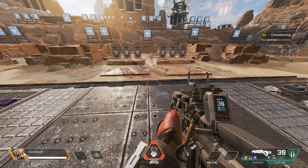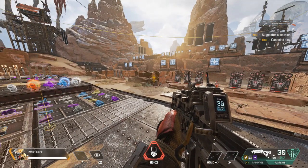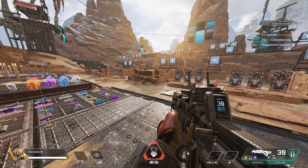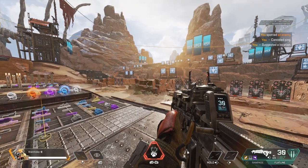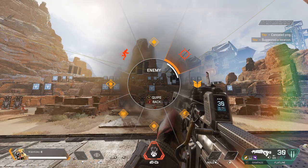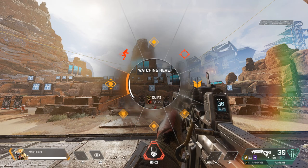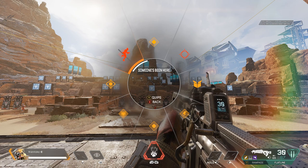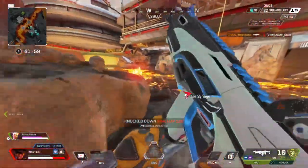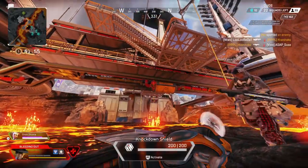One feature that pretty much changed first-person shooters for the better is the pinging system. Pressing the ping button once points to a location to travel to. Double pressing or spam pressing will ping where the enemy is. You can hold down the ping button to open a wheel with alternative pings, such as noticing the enemy has been in a location or where you're going to loot. Pinging an enemy is always recommended as it helps your team locate the enemy a lot easier, though go easy on the spam pinging.